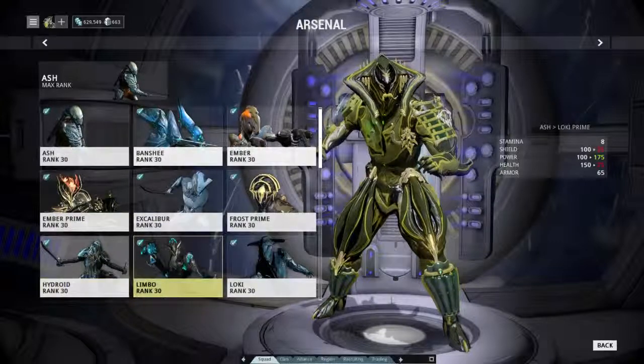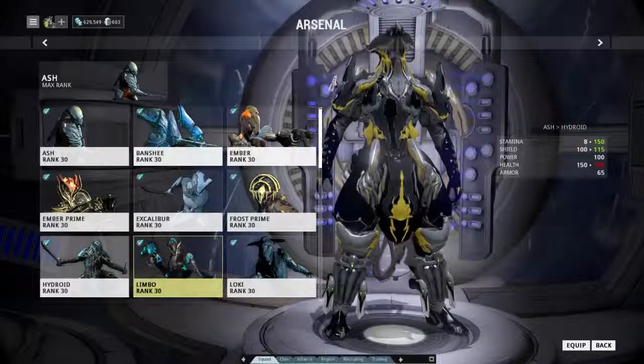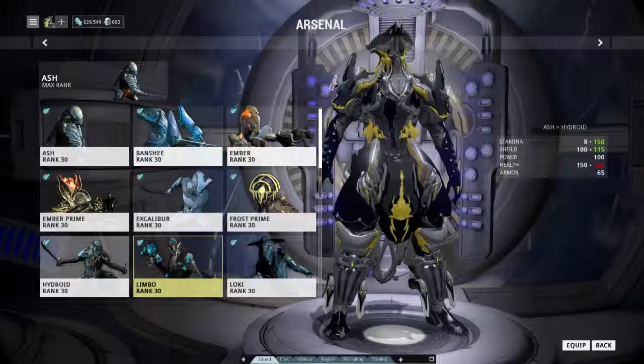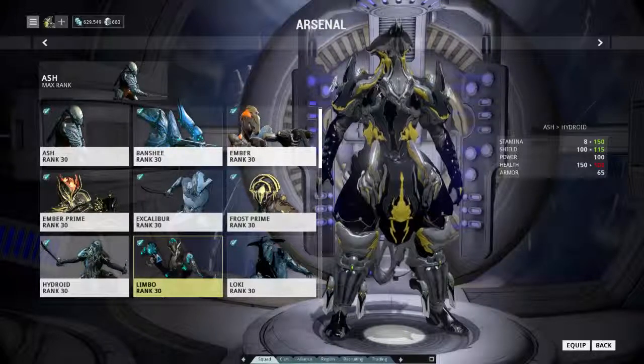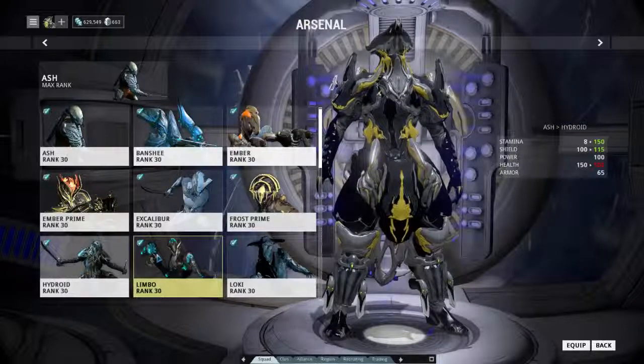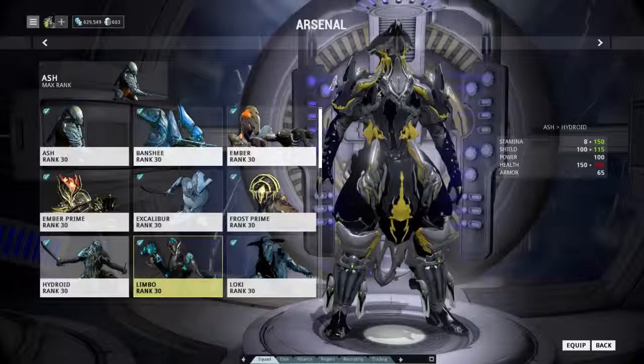Hydroid is kind of similar in use to Vauban, in that you could have him use his power in a far off area and it would rain down and possibly knock people over, preventing them from getting to the objective and taking over a node. Otherwise he could use his Tentacle Swarm to slap people around, or even just turn into a puddle - although both of the later ones are more of a single node defensive tactic as opposed to a wide range one.